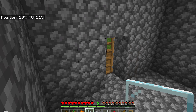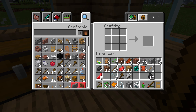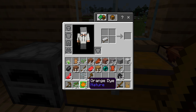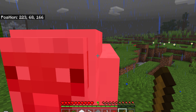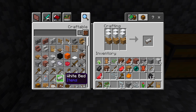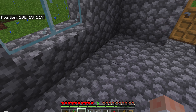Now I'm going to kill a sheep — got a drop of mutton and wool. I crafted a white bed but I don't like the white bed, so I'm going to dye it orange. The orange bed looks way better placed on the ground. I got another bed and dyed it orange too — it looks good.